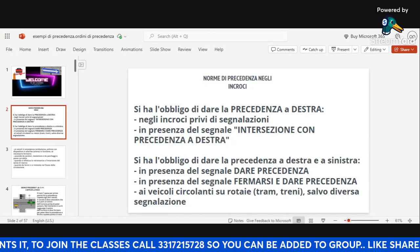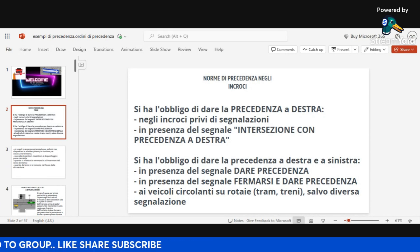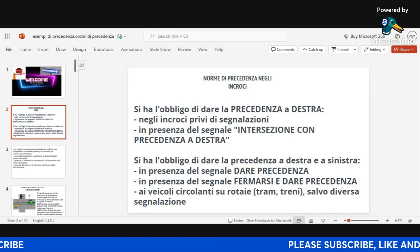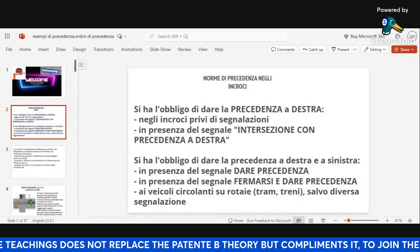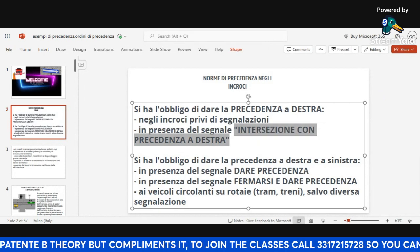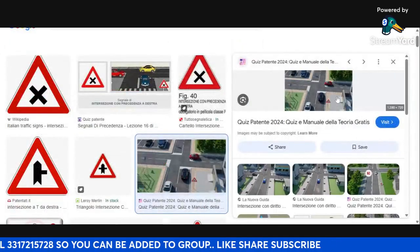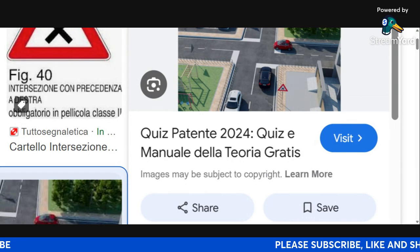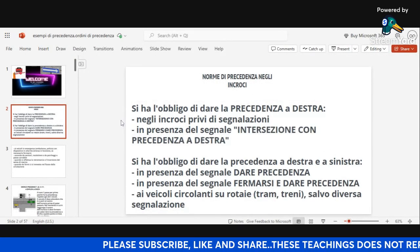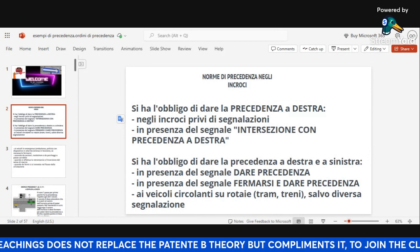You are obliged to give precedence to the right. Number one: at junctions without signals, you are obliged to give precedence to the right. In the presence of a signal that tells you to give precedence to your right, you also give precedence to vehicles coming from the right. I'm going to quickly show you that image. Where you see this signal, you are giving precedence to vehicles on the right.